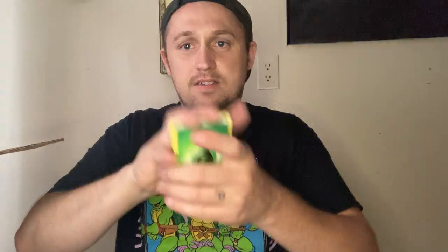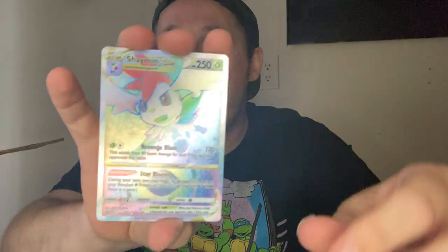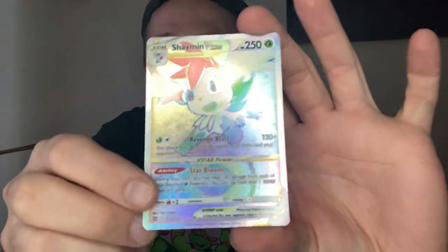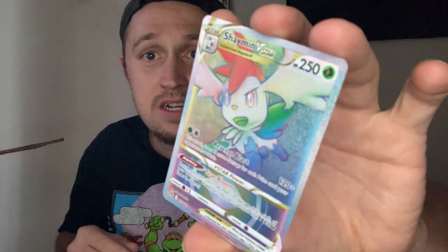There's got to be a hit — has to be a hit. Ultra Ball, Nosepass, Sneasel. Oh! It's like — it's not that good but it's still a rainbow Shaman. We will take that. It's not crazy expensive but still a beautiful Shaman V-Star — like that thing is so nice looking.